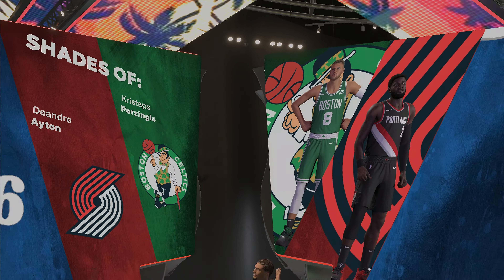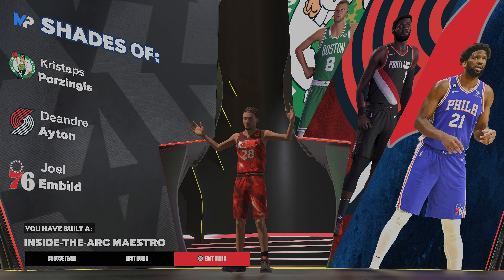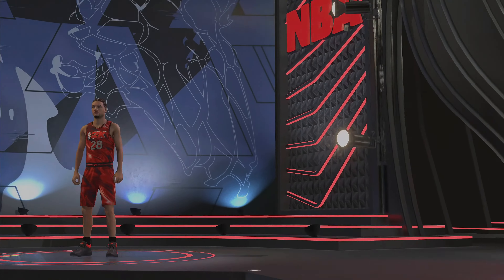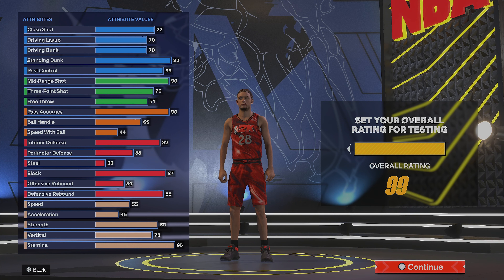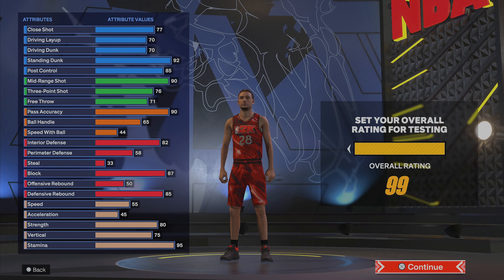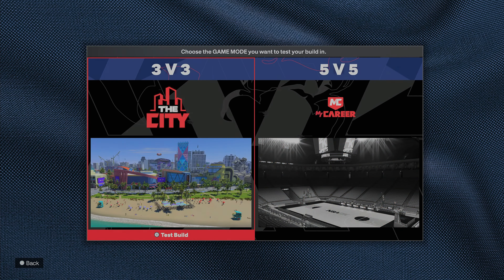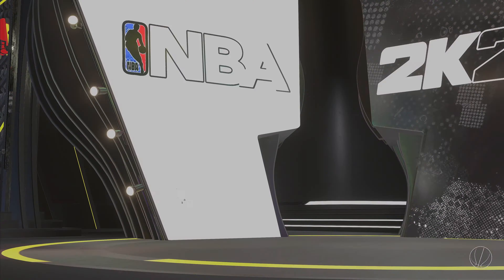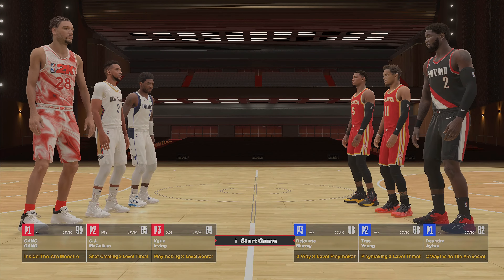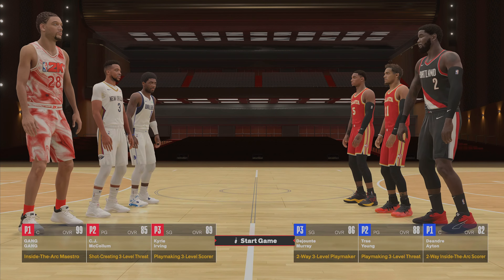This build is pretty good — you get shades of Kristaps Porzingis, DeAndre, and Joel Embiid. The name is, drumroll please, 'Inside the Arc Maestro.' I would advise you guys to test this build. It is pretty slow but you just got to get comfortable moving on it and being in the right positions for rebounds. I would definitely recommend trying this build out in the city, 3v3, 5v5, and MyCareer. Let me know if you guys make this build — until next time, peace, I'm out.